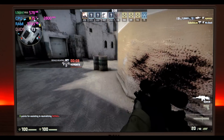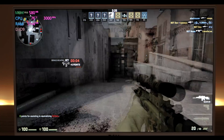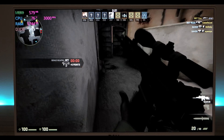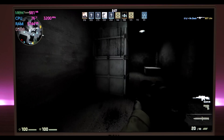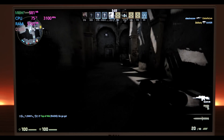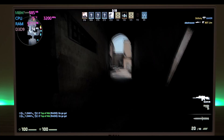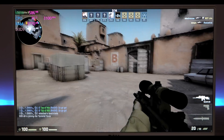Now we are playing CS:GO at 1080p low settings. Very playable — nearly 80 frames per second, nice and smooth. It's not getting too hot, 75 degrees, and over three gigahertz — it is flying. Very playable, no problem whatsoever with this game.